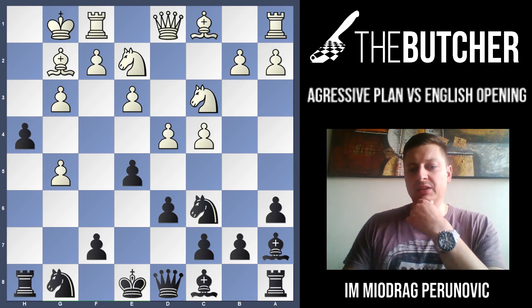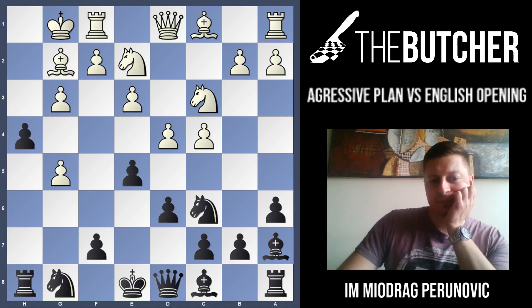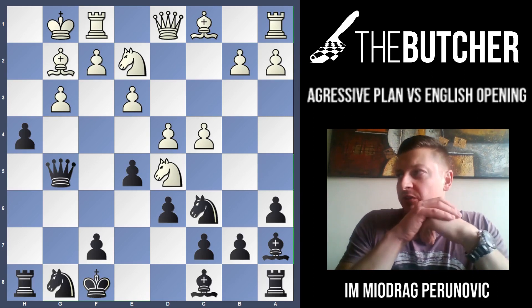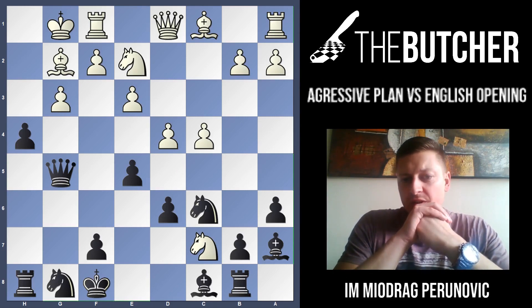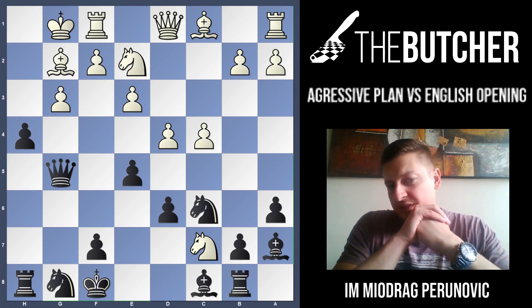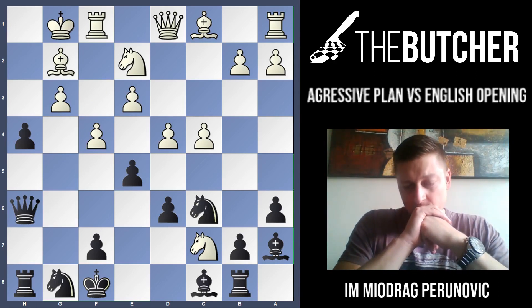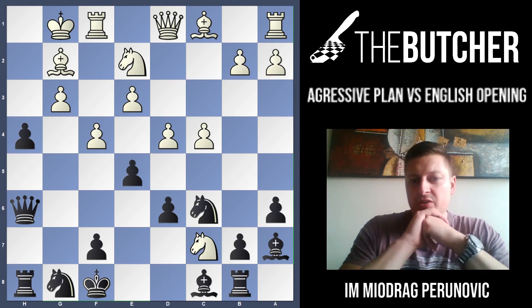After hxg5, I like h4 and after d4 - the only way to close the bishop on a7 - you take g5, Nd5, and Kf8. This king always goes to f8. You never care about the pawn on c7 because if they take, you play Rb8. After f4, you play Qh6 - I know it looks crazy, but you want to go hxg3 followed by Qh2. You want to take on d4 or play Bg4 threatening d4, and Black has a very strong attack.